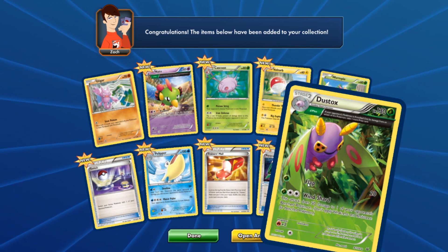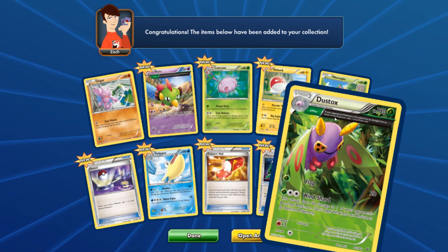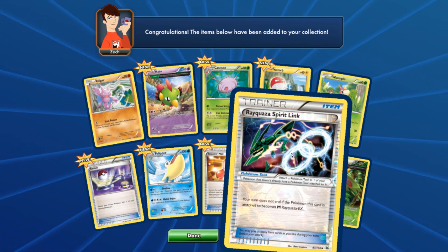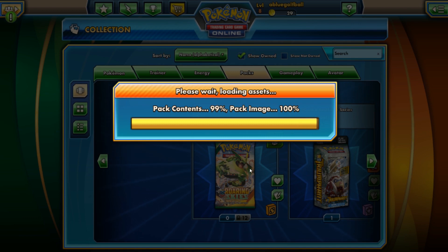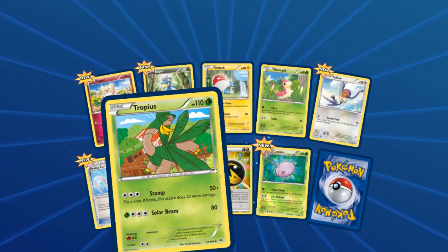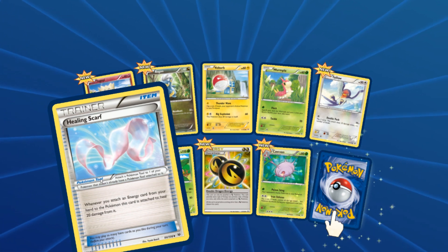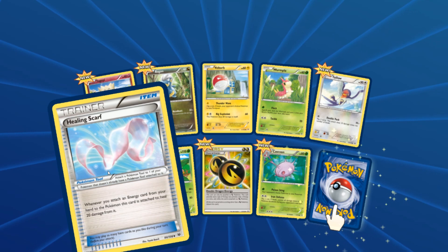This is the hollow one too, that's pretty cool. We got 12 packs left; this is pack number three. We get the Togepi, that's always nice. Hey, the Double Dragon Energy — that is a win, an absolute win! A Healing Scarf — whenever you attach an energy, you can heal. I could see this being combined with Emboar or Blastoise.